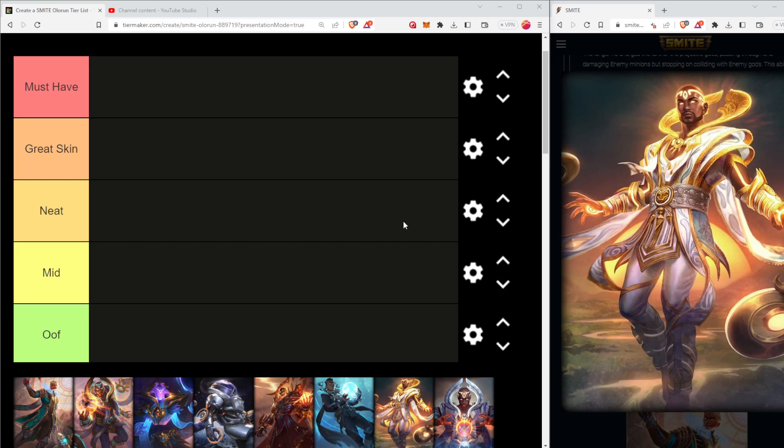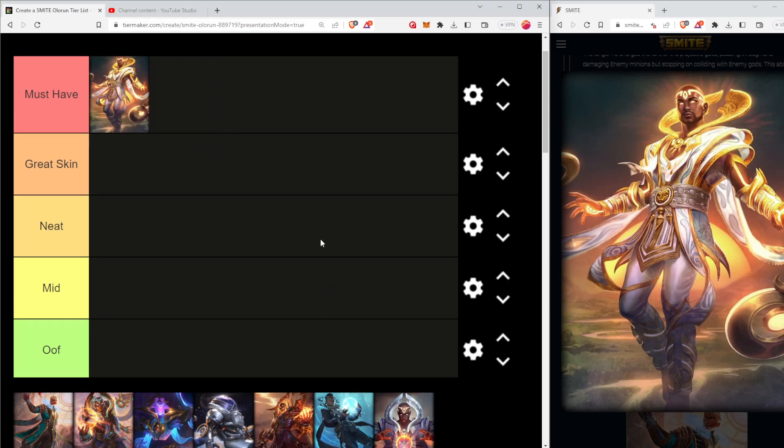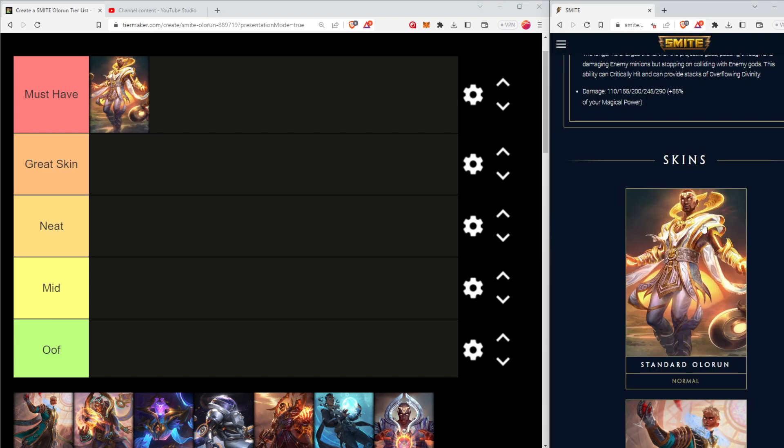Talking about standard Olorun, I think he is fantastic - incredibly detailed. The white, blue, gold, and silver all across his body really works. I love the belt specifically, as well as the tassels coming off from around his cape and underneath the belt. Honestly, I would say his basic skin is a must-have. It's going to be hard to beat that, but I've already looked ahead and I think some of them do.